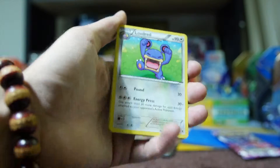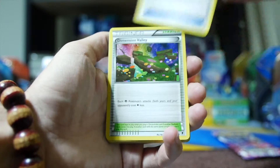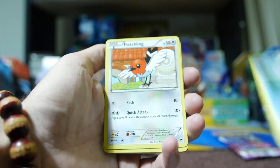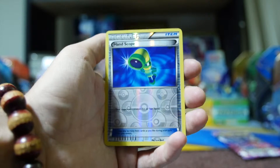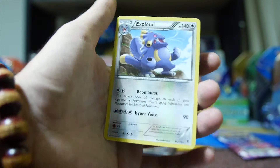Next pack — this is Phantom Forces. Starting with Loudred, Magnetic Storm Spirit Link, Dimension Valley, Litleo, Finneon, Fletchling, Munna, Bronzor. Reverse holo is a Hand Scope, and the rare is an Exploud. Another non-holo — all right.